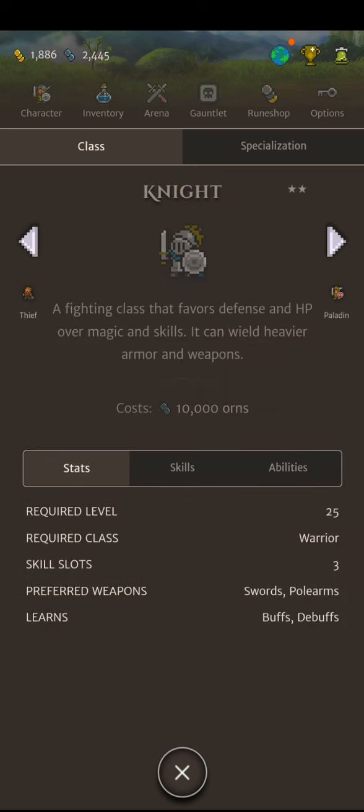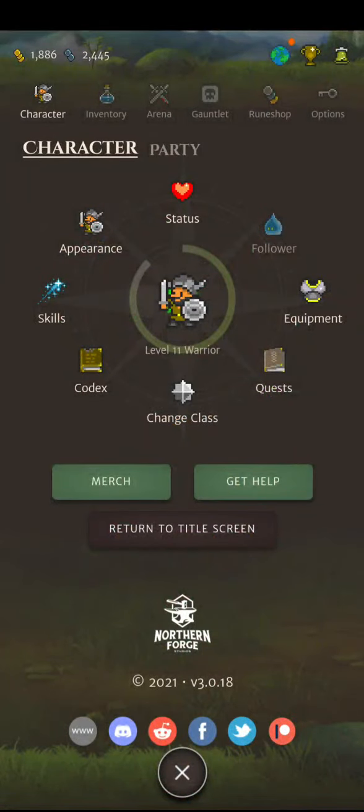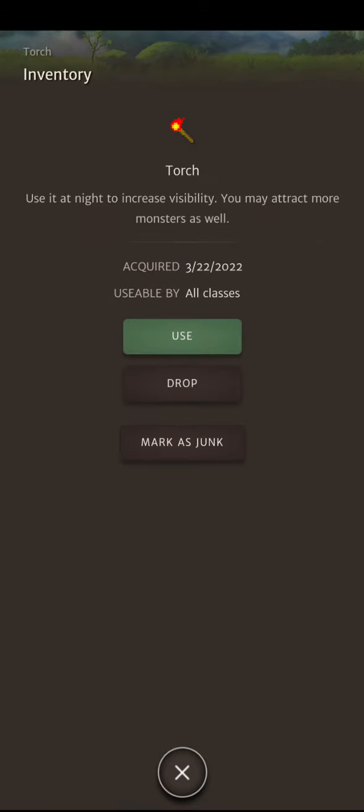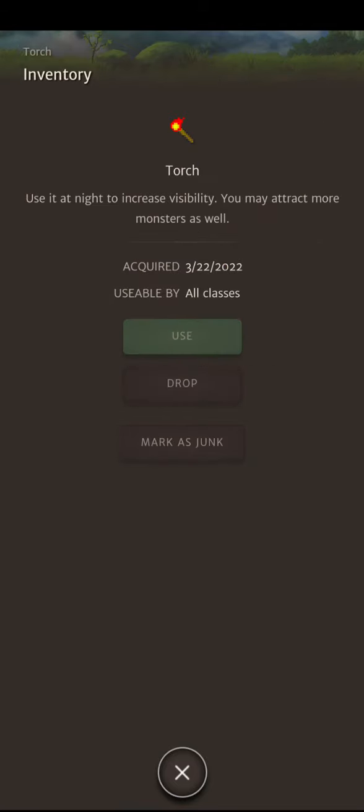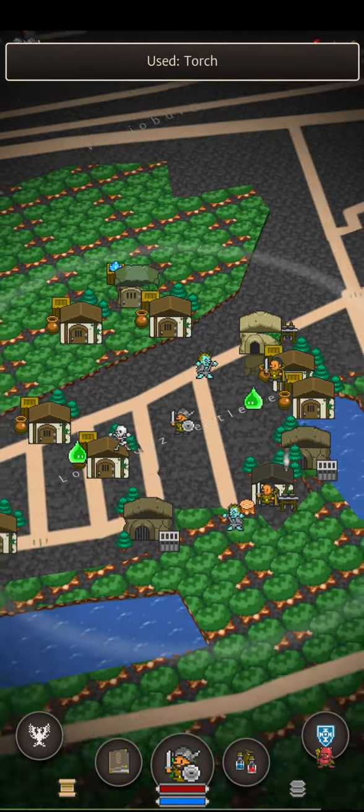Let's use that torch we got. So if you go into inventory, then go to items, torch, and use. See how it's lit up again and we can see around easier.